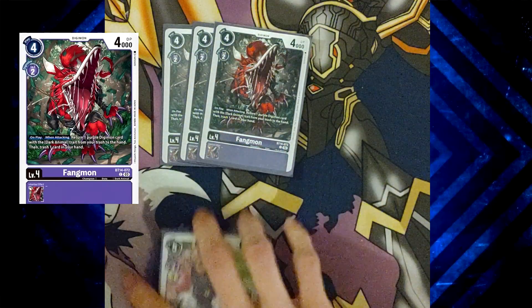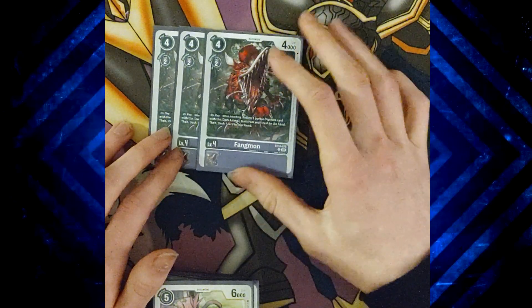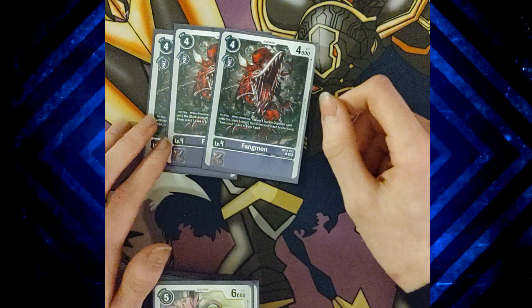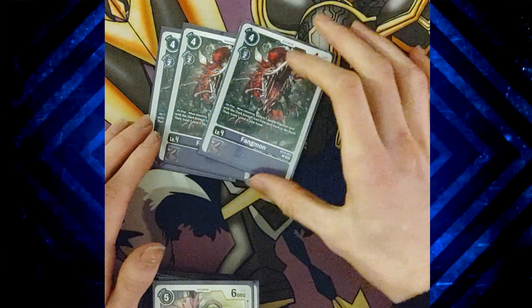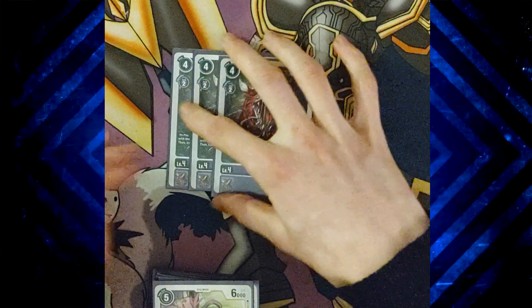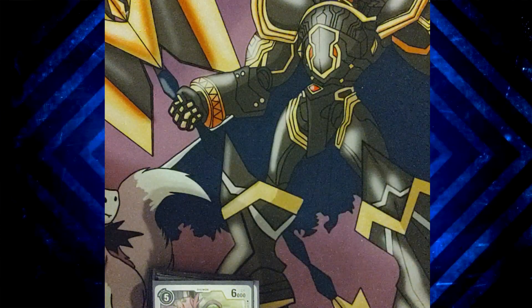Three copies of Fangmon. This is how you cycle cards back from your trash — on play and when attacking, you add back one of your Digimon and then you can trash a card in your hand, just any card. But the Digimon you add back has to be Dark Animal trait. It's pretty good for the deck. It might go to a four-of — I might change that — but right now three seems to be working. That's your cycle back.